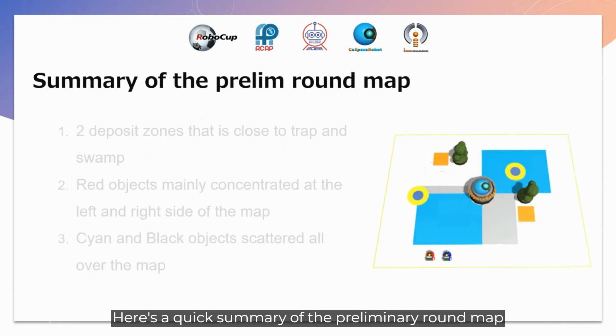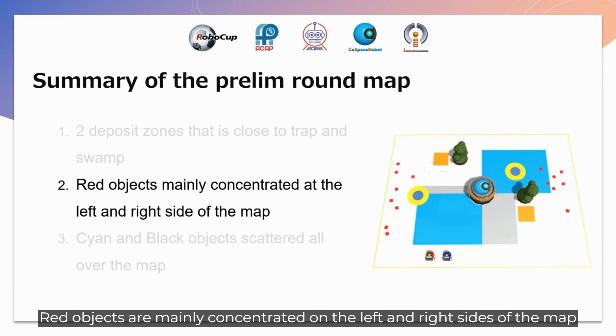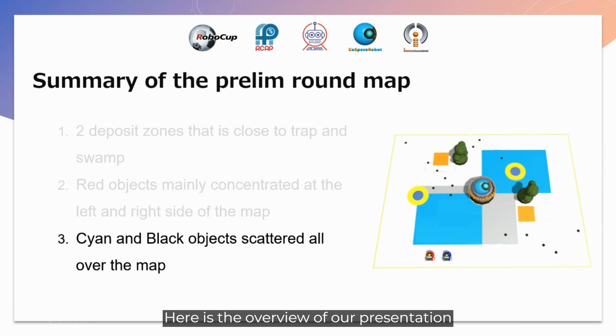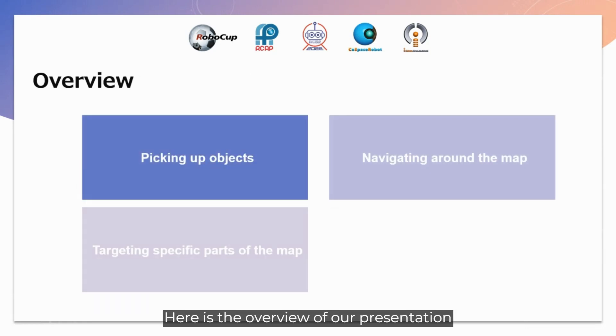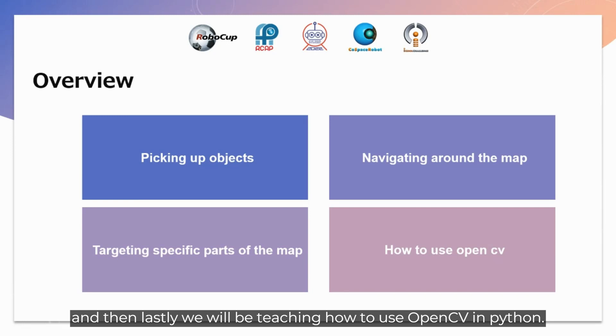Here's a quick summary of the preliminary round map. There are two deposit zones that are close to the trap and swamp. Red objects are mainly concentrated on the left and right side of the map, while cyan and black objects are scattered all over the map. Here is the overview of our presentation: we will talk about picking up objects, navigating around the map, targeting specific parts of the map, how to use OpenCV in Python, our gameplay, and our conclusion.